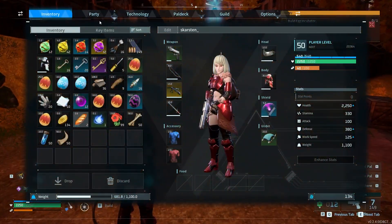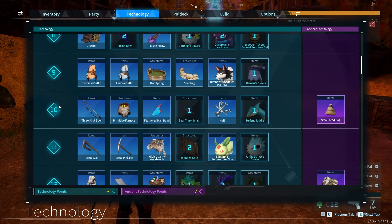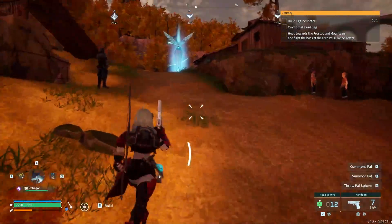If you're around level 12 or higher, press Tab, go to Technology. You need to have Technology level 12 so that you can unlock what's called a Medieval Medicine Workbench. This helps you produce your own medicine.